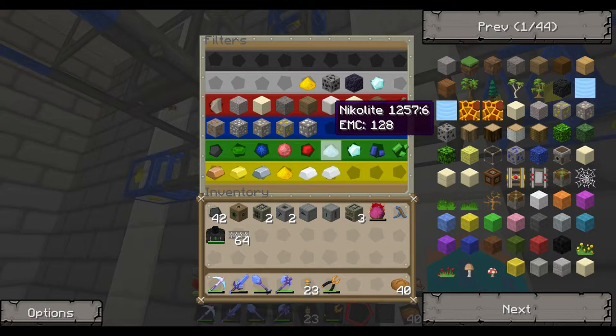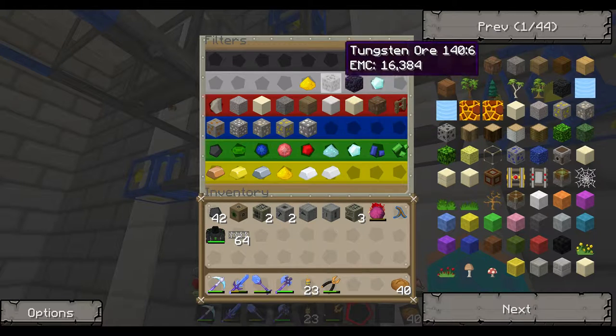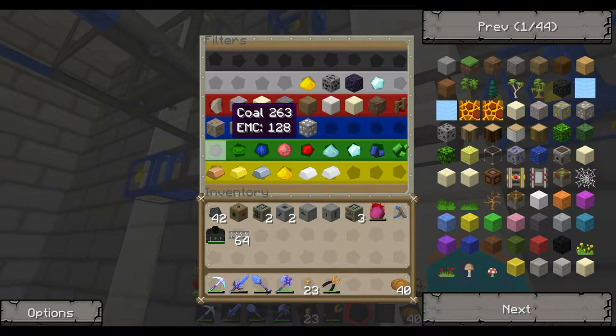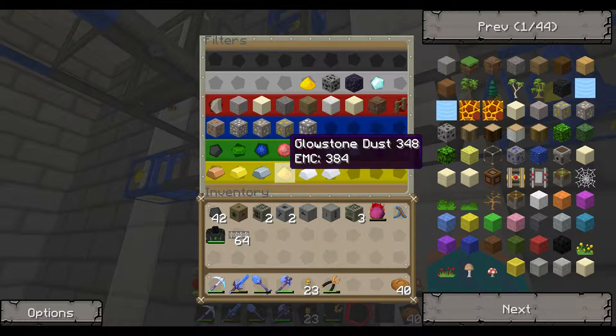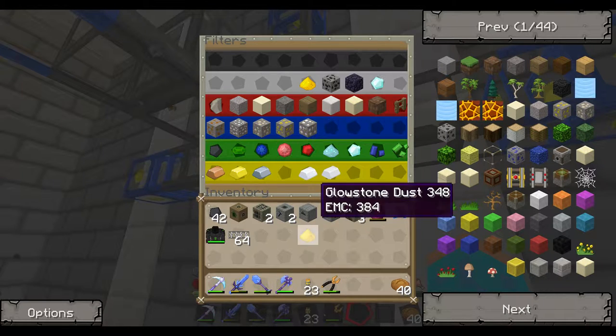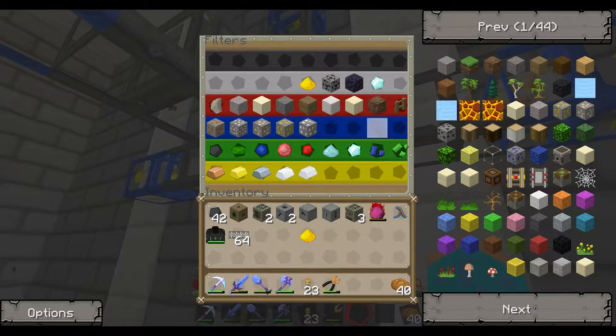I actually have green and white going to the same place because they're all valuables, basically. And then I have, like, glowstone — actually, why do I have two glowstones? Anyway, let's see how it puts everything where it's supposed to go.